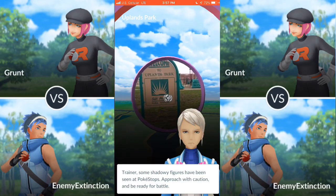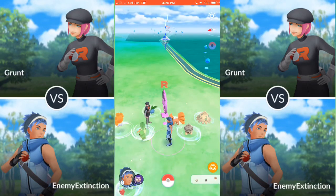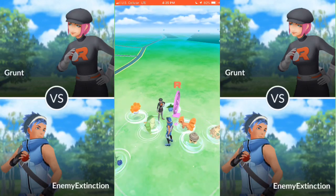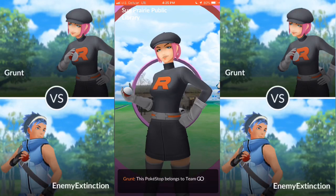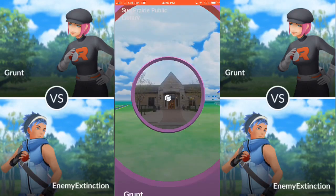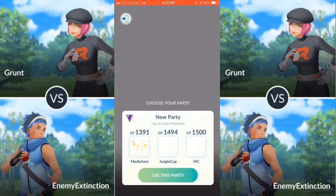After you spin the stop, your team leader is going to show up and talk to you about why the stop is being so weird. My screen recorder ended up crashing so I had to go find another PokéStop. As you can see, the grunt is going to be standing right next to the PokéStop. After that, she's going to give you some dialogue and then you go into the battle — and it is a Master League battle.